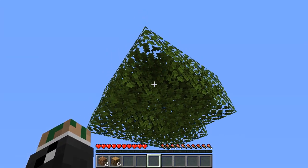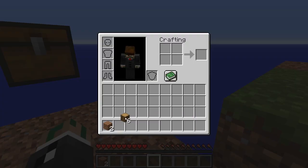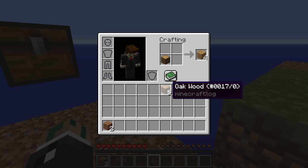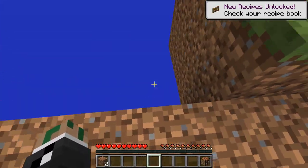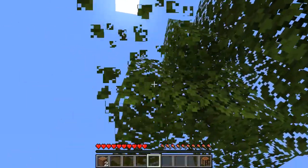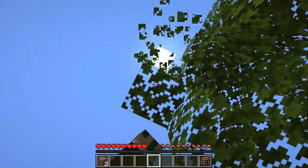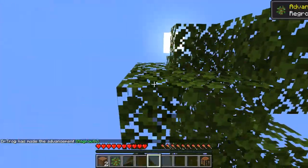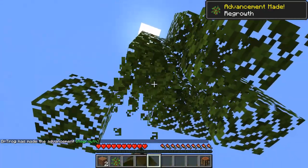I saw a YouTube series where the player was exiled away from everyone else that they knew. I thought that was really, really cool so I thought we'd do kind of the same thing. I just saw a sapling fall to its demise. I don't like that. I said I was gonna let them decay but you know what, I'm not — I'm gonna get these edge ones so they don't pop all the way down. We got one, and we got the advancement Regrowth.